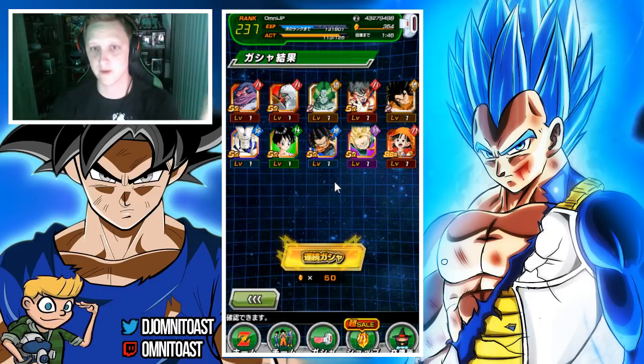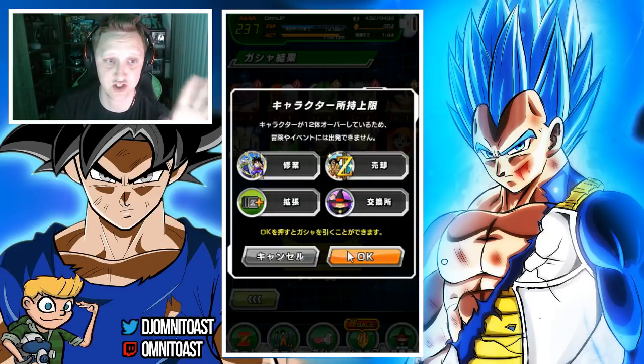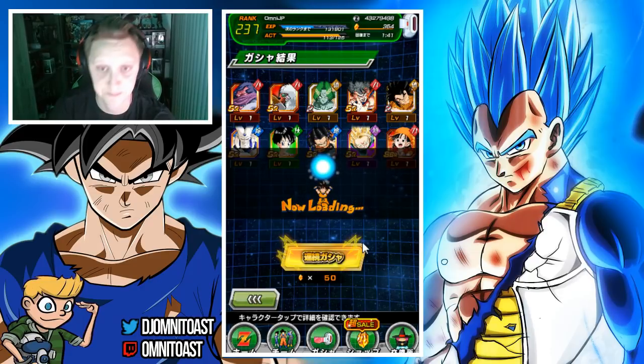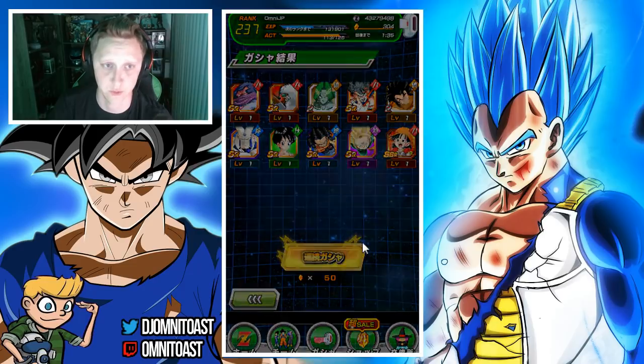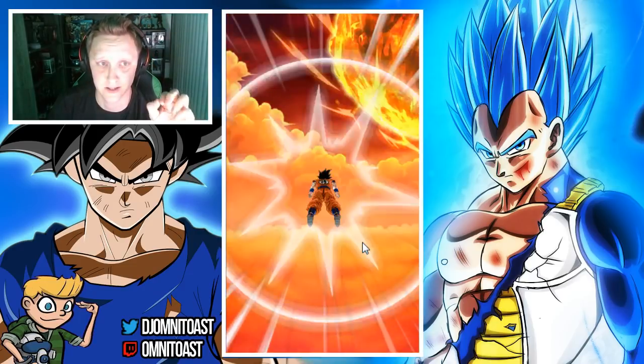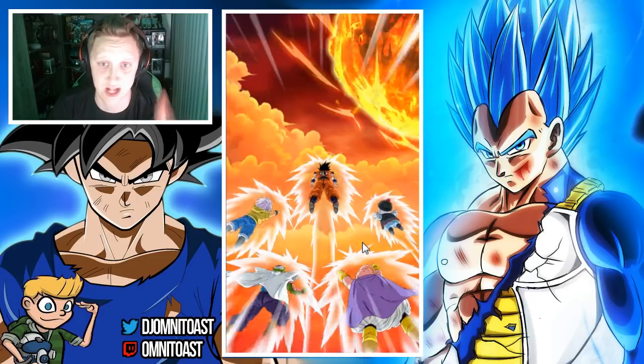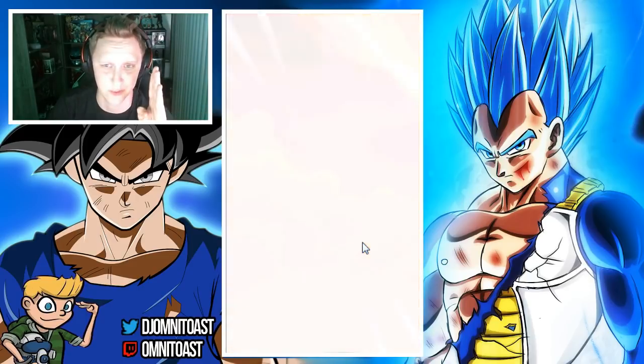We're going to ignore that multi — that multi never happened. We're going to jump straight into the second multi. I need that Super Saiyan 4 Goku, he is so cool, I want him. We got Goku flying in with Majin Buu, Piccolo, Trunks, and Chiaotzu. Chiaotzu, what are you even doing there?